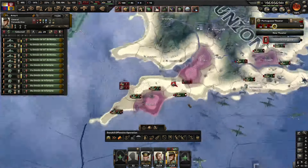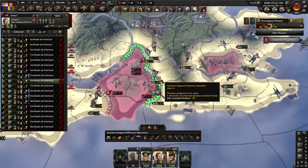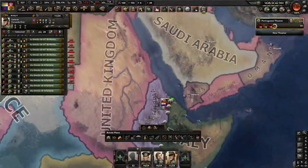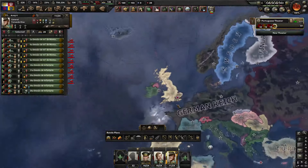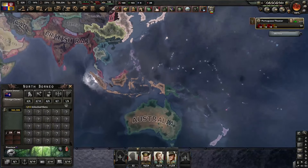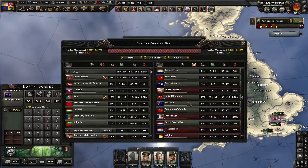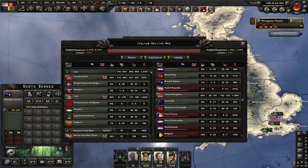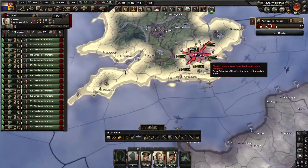Naval invasion, naval invasion — where is it? Japan is not declaring on the Philippines, so now they are at war with the United States. We have to end the war soon otherwise we'd be at war with the United States, and I don't want that. Well — we have killed over 750,000 British forces and killed the second most French troops of all factions. Let's take London.